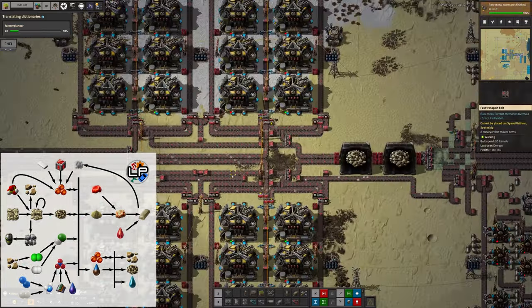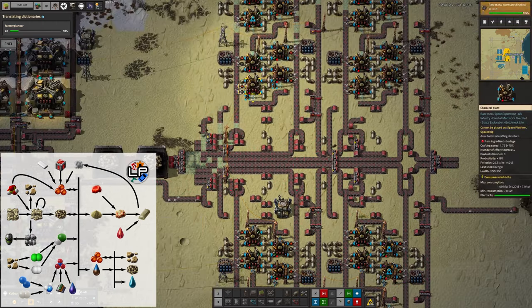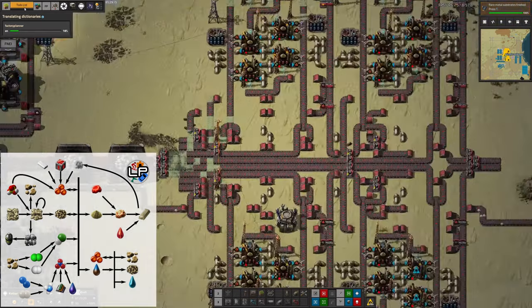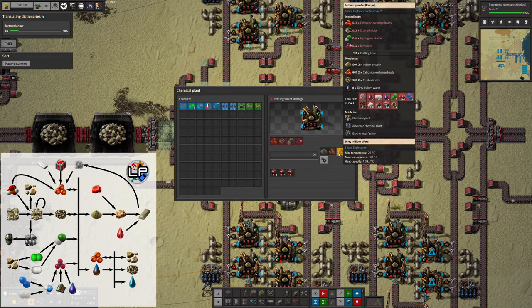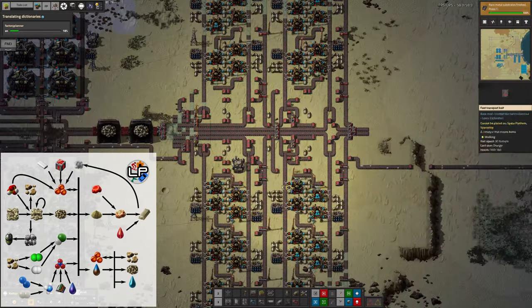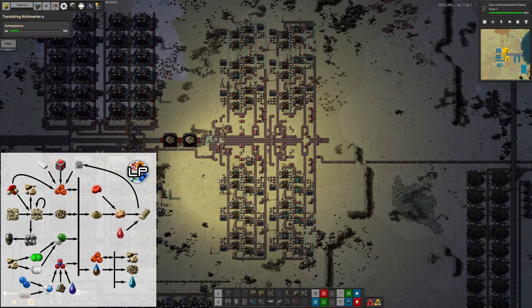The crushed erudite is being fed into storage systems over here ready for the next step - turning it into iridium powder. This is the difficult step: it requires cation exchange beads, nitric acid, and hydrogen chloride. Actually Mike is going to want to hang on to that sand he's shipping to Tristan because he'll need it for hydrogen chloride production too. Sometimes you get the cation beads back, sometimes your crushed erudite back, sometimes iridium powder, and you always get dirty water out. That's going to keep Mike busy for at least another two weeks.